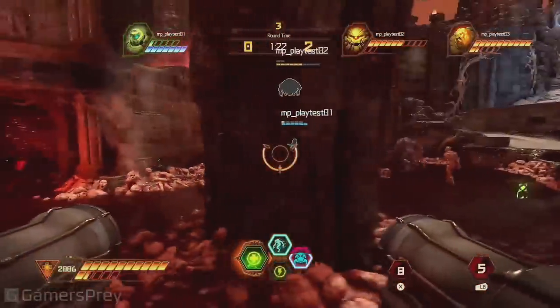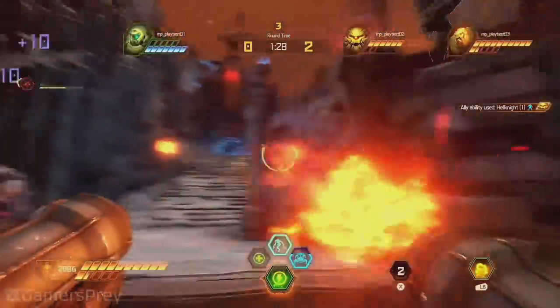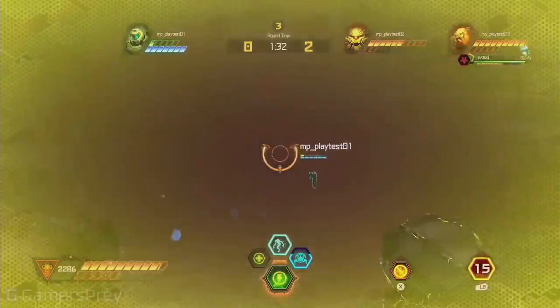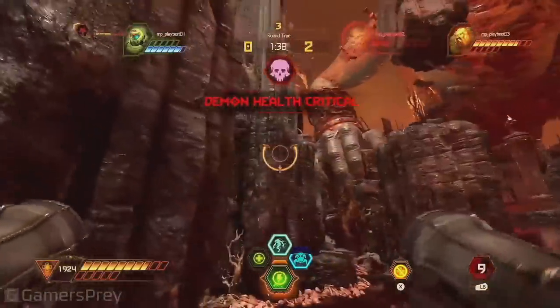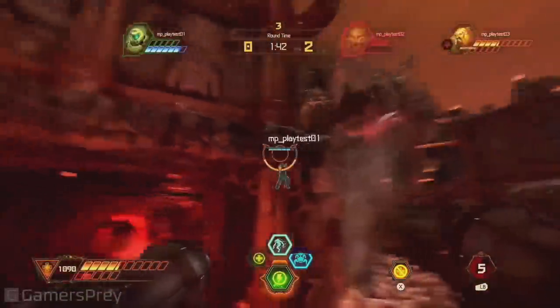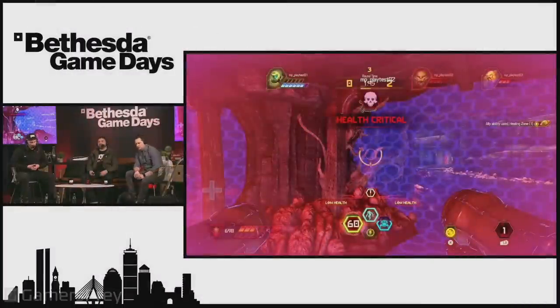The teleporters are on a cooldown so they can't just spam back and forth. He's using that meat hook — he can grapple and pull himself onto platforms. He threw down a health volume, which is one of the abilities you can choose. Now he has to stand inside that volume to heal. The Slayer can see on his HUD when you are healing as a demon, so it's a risk-reward. Very soon the Slayer is going to come barreling around the corner to burn him down.